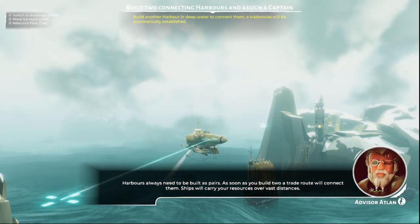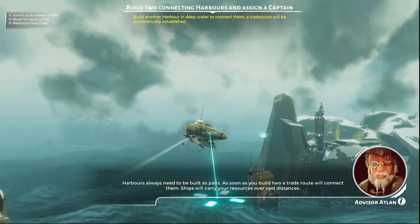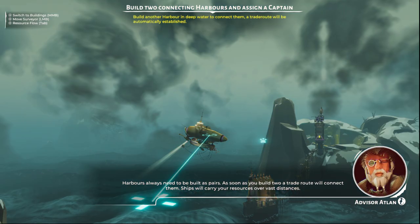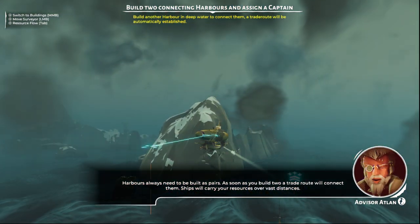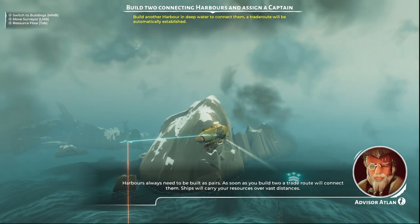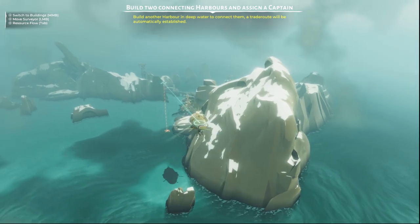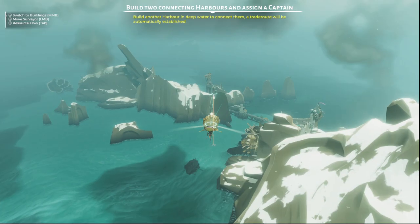So if it's out at sea — if it's here it's one icon, if it's out here — there we go. All right, Captain Johnson. This captain will transport specific resources over the trade route. Only one captain can be assigned. We're starting to get the hang of this.